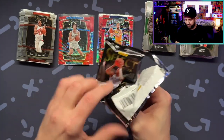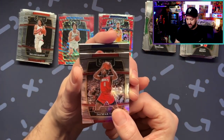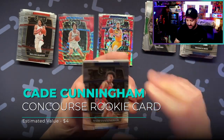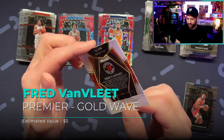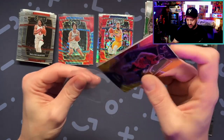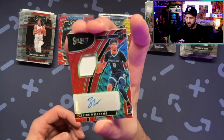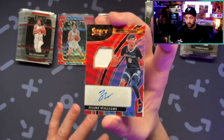Bruh — I think we got an RPA! Oh my God, oh my goodness, oh my goodness! Jay Sean Tate. I'm like shaking in my boots. Derrick Rose. We got a gold too in this pack! Cade base — this box is lit! Oh my gosh. Fred Van Vleet gold Premier. But I think we got an RPA, guys — I think we got an RPA. And we got a Cade Cunningham. I'm just gonna flip it over — ready? Bam! Zaire RPA — that's two boxes! Second box! This box was fire!